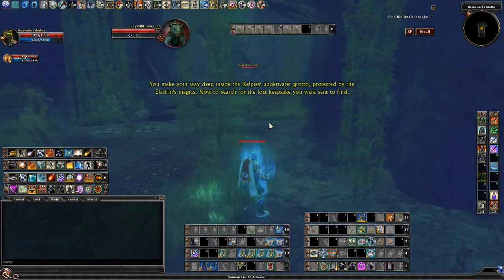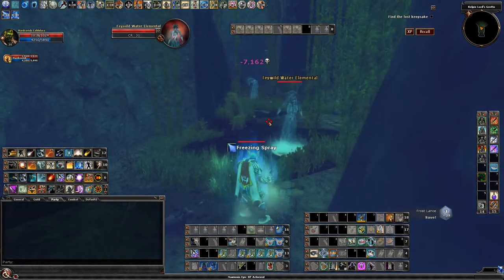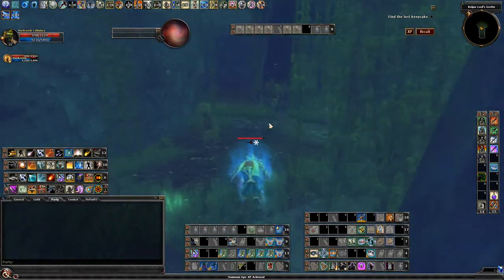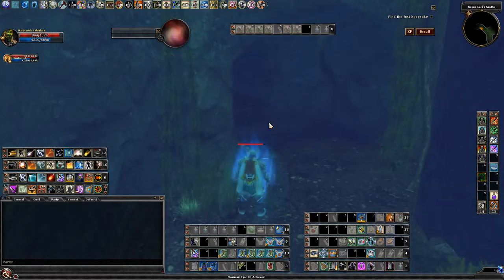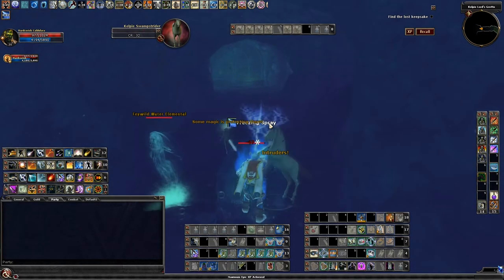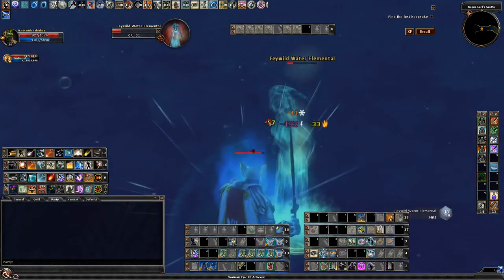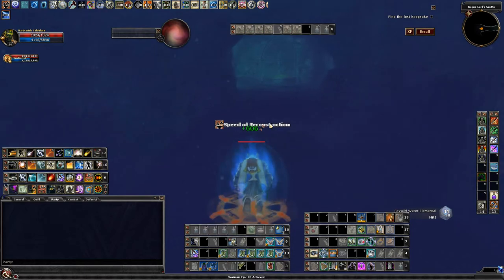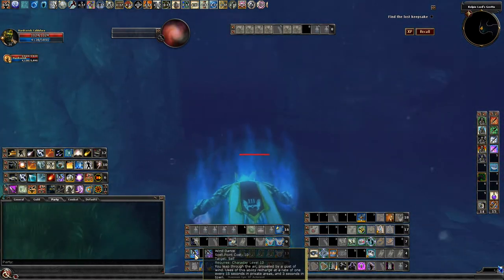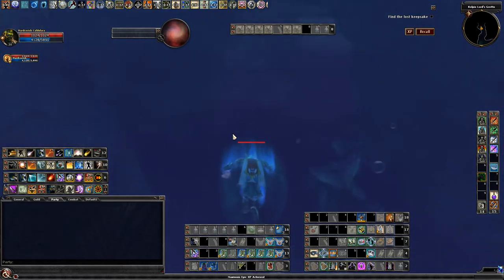You make your way deep into the Kelpie's underwater grotto, protected by the Eladrin's magics. Now where is the lost keepsake you were sent to find? You hear the murmur of confused voices coming from up ahead. A strange noise distorted by the water comes from further down the corridor. It sounds like growling.